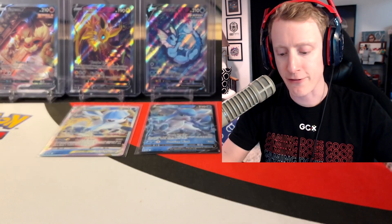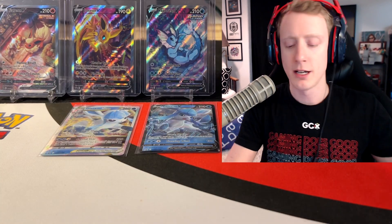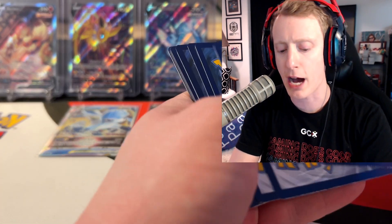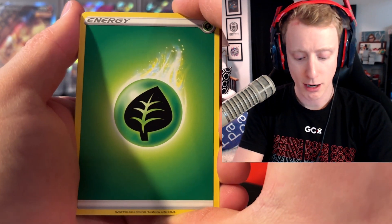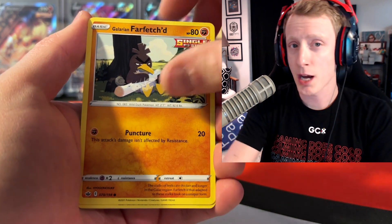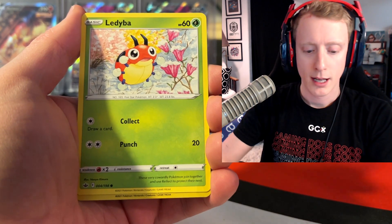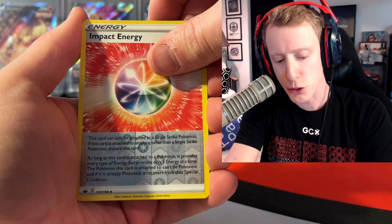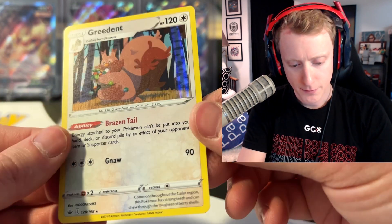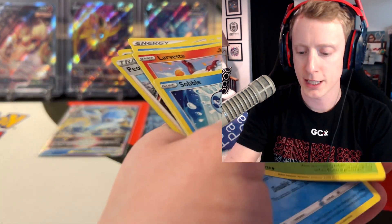Now moving into the packs — Chilling Rain first. We've pulled almost every alt art but the chase card for me is the Galarian Moltres, so let's see if we can get our money's worth out of a $30 box for only five packs. A reverse Impact Energy into a holographic Greedent. At least it's a hit!